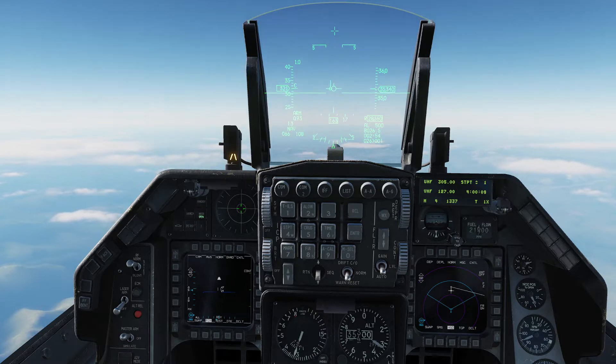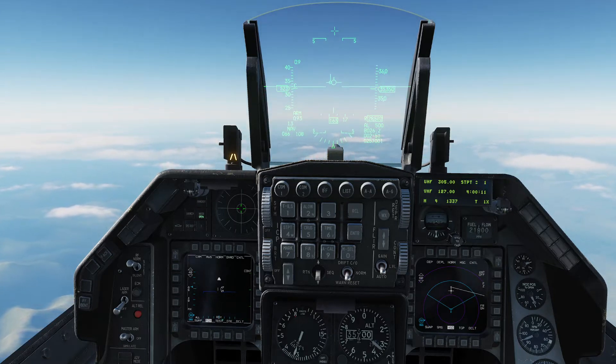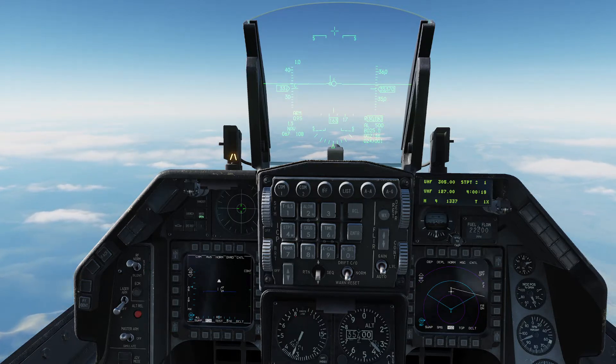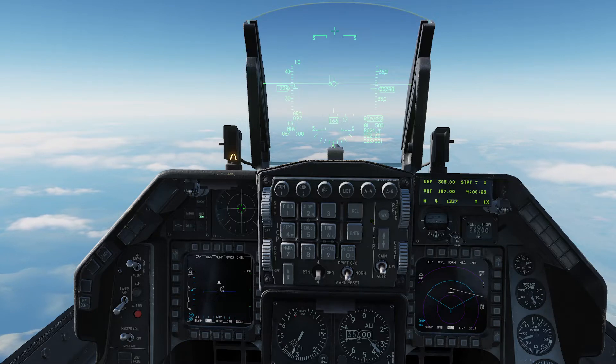Laser-guided bombs really have two modes. You can drop them as regular bombs, which just makes them kind of stupid, but hey, it works. Or of course you can use a laser to actually point where you'd like the bomb to land. Now that laser can come from you, it can come from a teammate, it can come from somebody on the ground. It really does not make that much of a difference, as long as the laser agrees with the weapon that you're using.